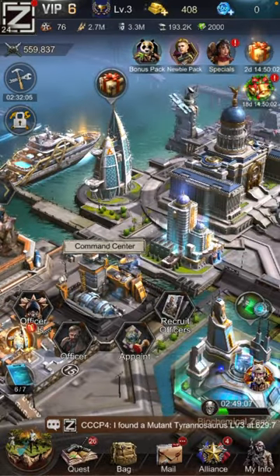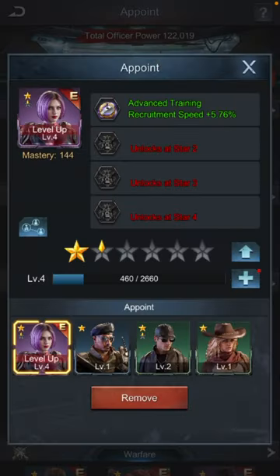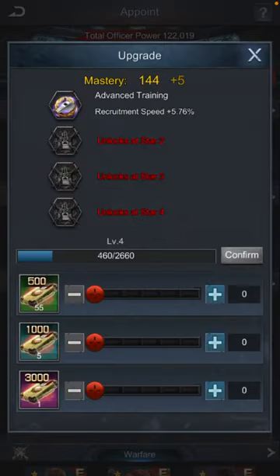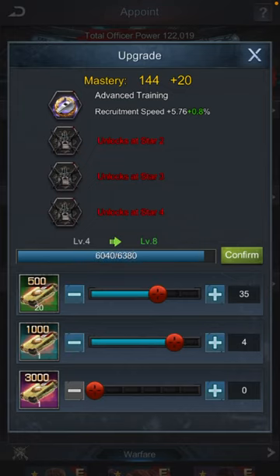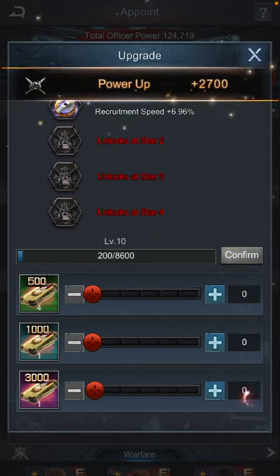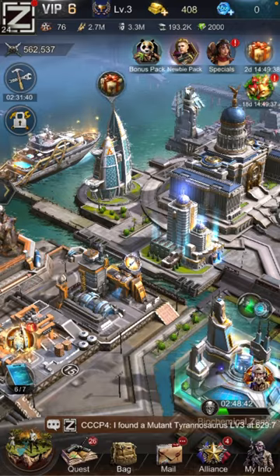I'll show you how to make army fast. You want the girl here and bring her to level 10 or higher. Now you can see the speed is like 6.9% more — she can recruit troops fast.